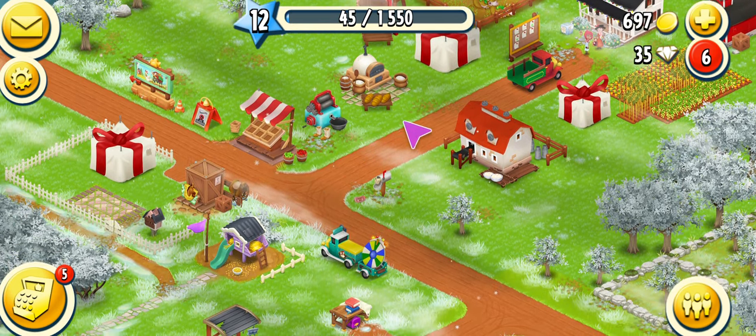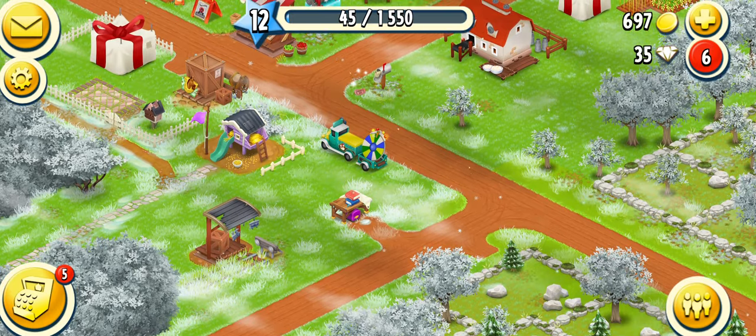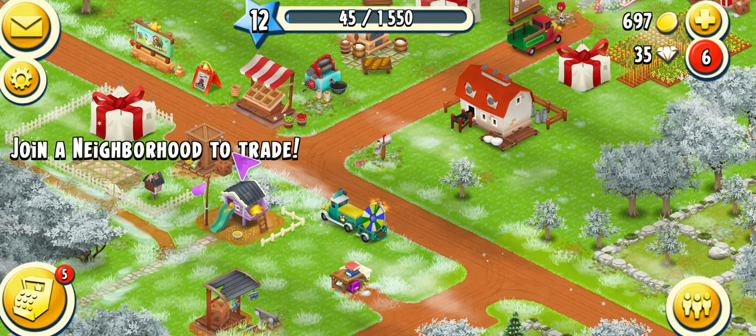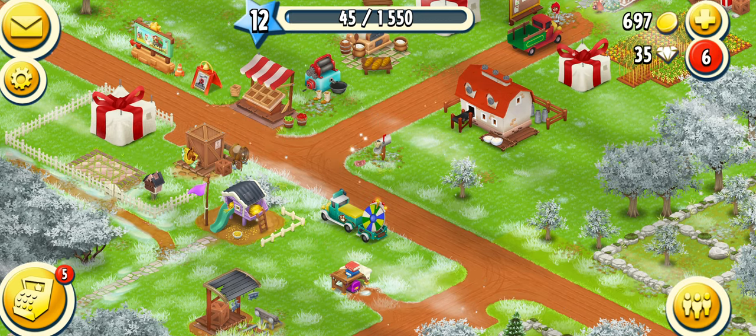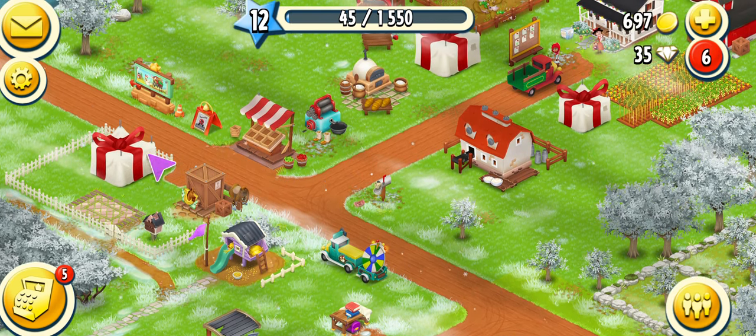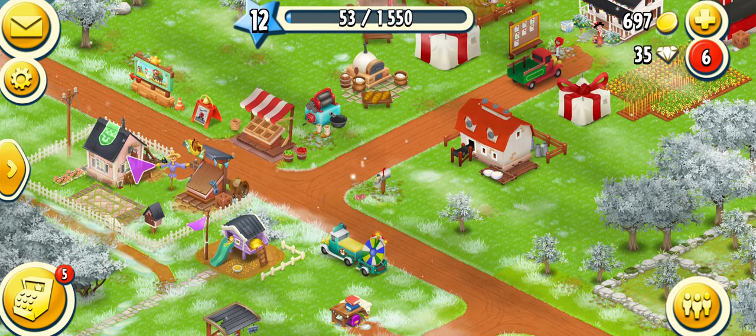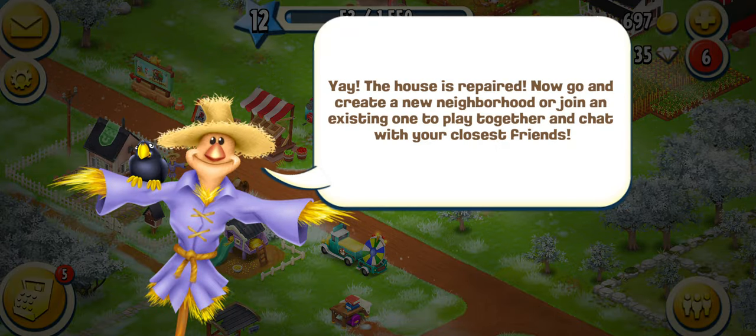With this level we have the neighborhood request box. We must join the neighborhood first, so let's do that. Let's click on our neighborhood house, open that up — this is your neighborhood house and your scarecrow gives us a small tutorial.